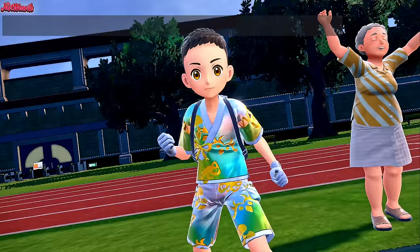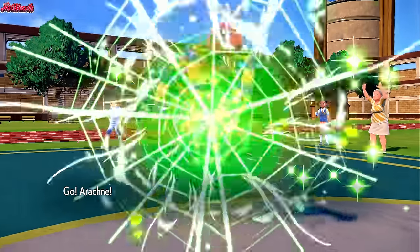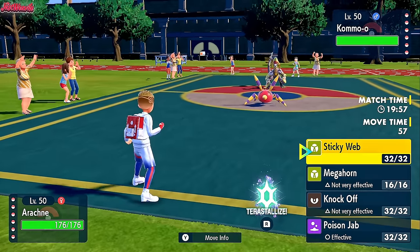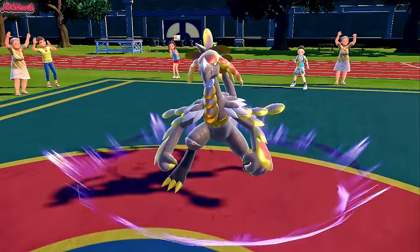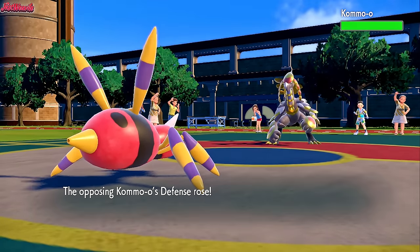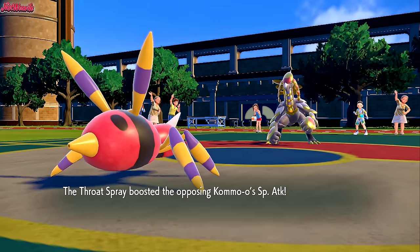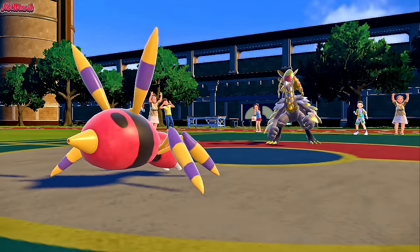The battle begins. My opponent decided to lead off with Komo-O, as I lead off with Riotose. My plan was to get the sticky webs up right away, because they're going to be really beneficial against my opponent's team. They lead with Komo-O and I'm a bit scared, but I go for the sticky webs. They go for a Clangorous Soul, which is absolutely terrifying — it reduces their HP a little bit, but they get their Omniboost. They also pop a Throat Spray, making this thing even more terrifying. We get the Sticky Webs up on their side of the field.